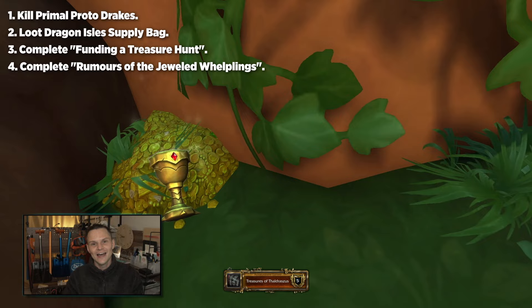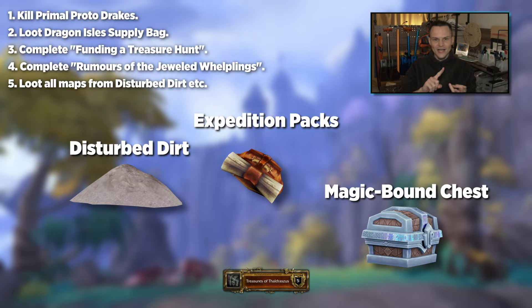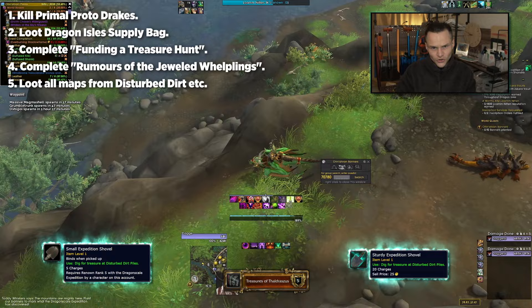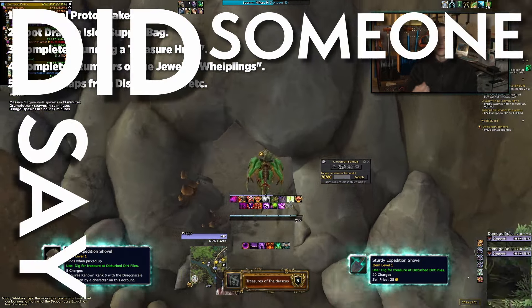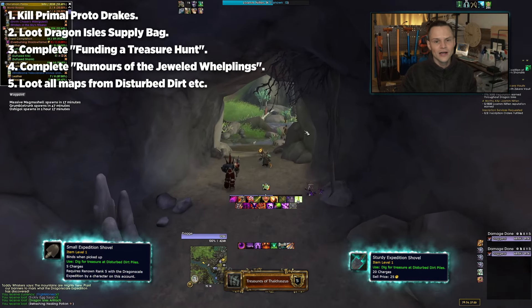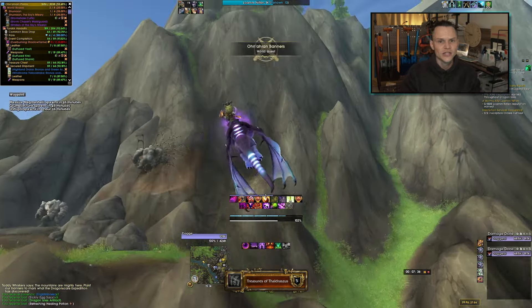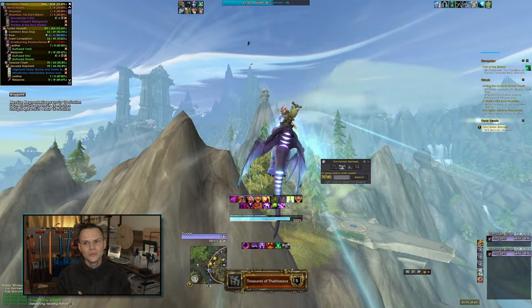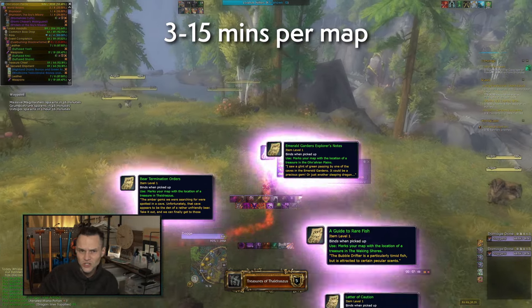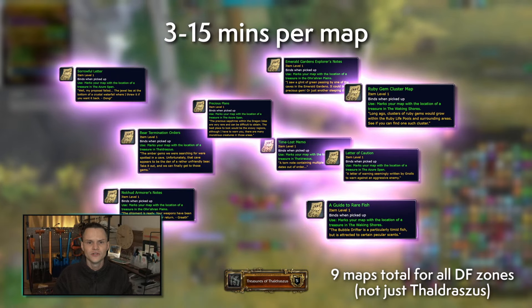After completing both quests, you need to fly around looting all of the disturbed dirt, Expedition Scout Packs, and Magic Bound Chests to find the different maps inside them. You then use these maps and they'll come up on your in-game map, allowing you to access each treasure. I personally prefer the Ohn'ahran Plains or Waking Shores for flying around. It took me around three to fifteen minutes per map — if you want to get all the different treasure achievements for different zones, spend a couple of hours doing this to pick up all nine maps.